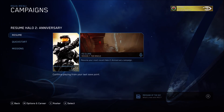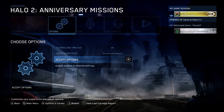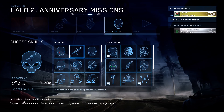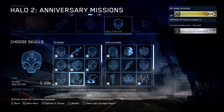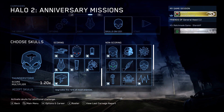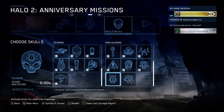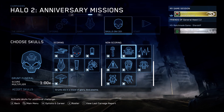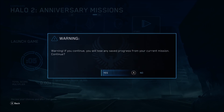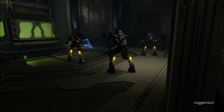Bug number five is a main menu bug with some interesting effects. To reproduce it, go to Halo 2 and turn on every single skull — all the scoring skulls and all the non-scoring skulls. You also need to have Halo 4 installed because this is more related to Halo 4 than any other game. Once you turn on all the skulls, just start the game so your settings save.